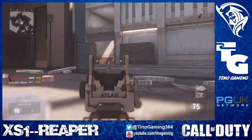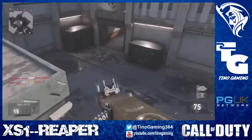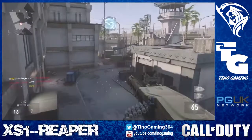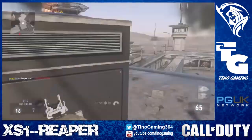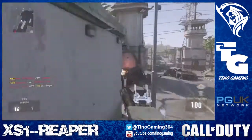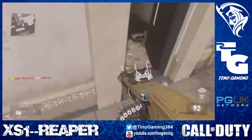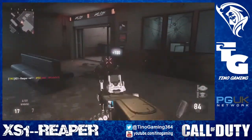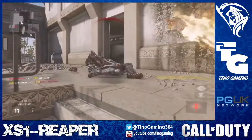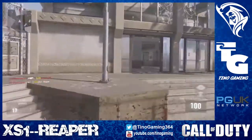We are now going to move on to the attachments. The first attachment I want you to run is Foregrip, just for common sense reasons. The second attachment I want you to run is Quick Draw Grip — the Ameli aims down sights quite slowly and we're going to remedy that somewhat, getting our three lethal shots off accurately as fast as possible, so Quick Draw Grip allows that. The third attachment — and this is the money maker — I want you to run Rapid Fire. This is going to take the RPM from 666 to a flat 830.